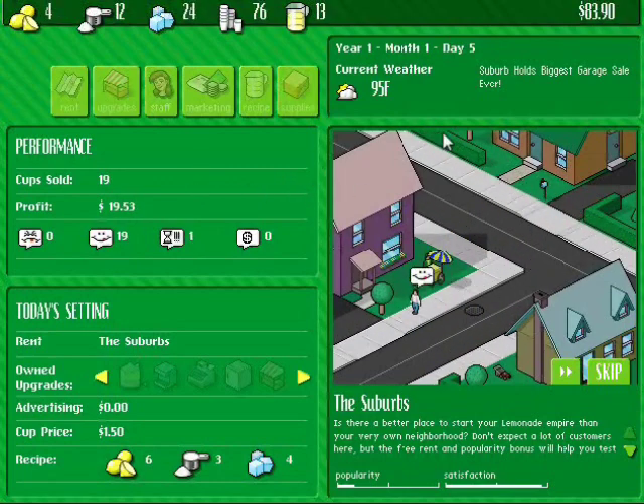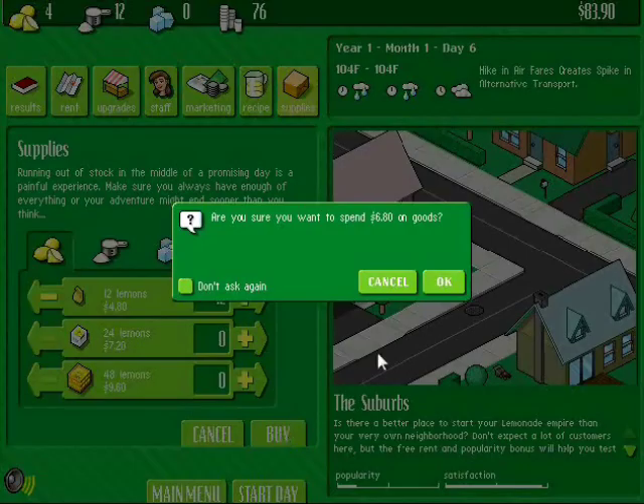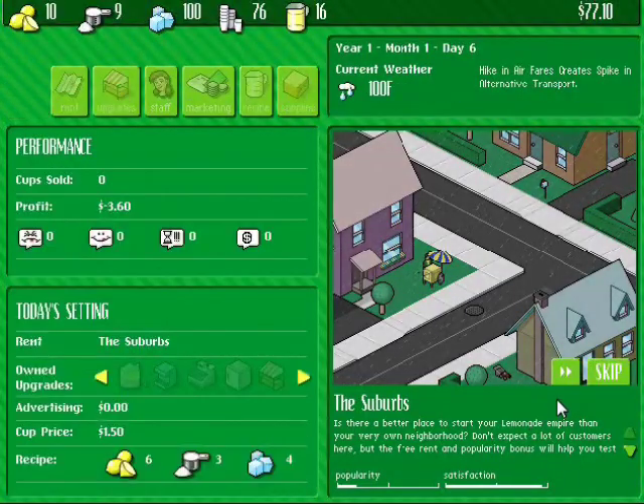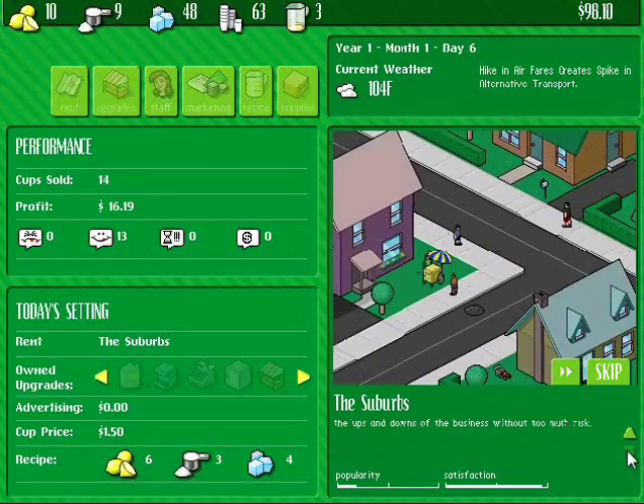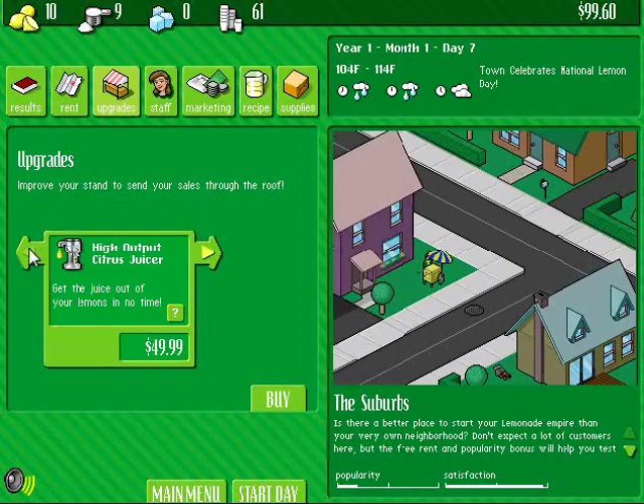I never made that much money. And I never really had a nice stand like that — I always just had some trees. And of course we get a rainy day. We'll speed this up. Is there a better place to start your lemonade empire than your very own neighborhood? I don't think there is, but I think that was a rhetorical question. So we're almost at $100. We can buy... what can we buy?